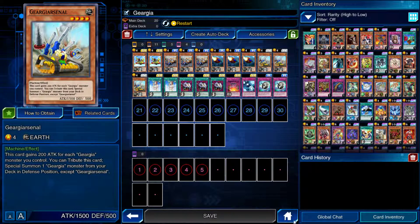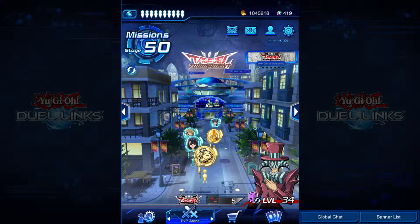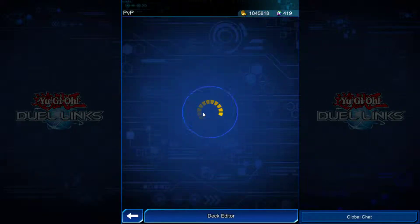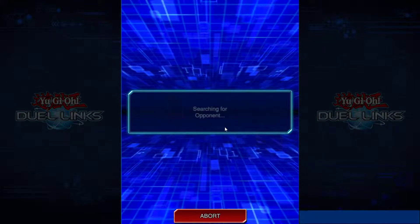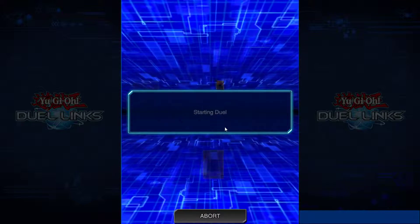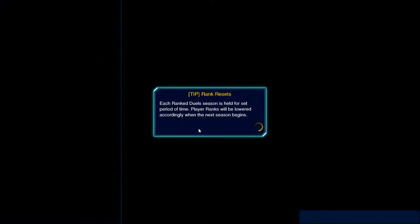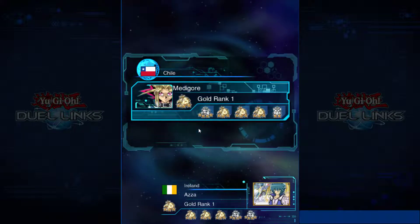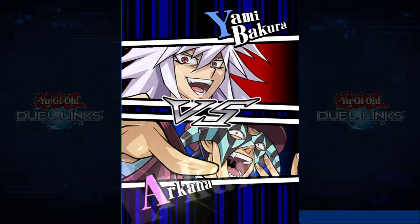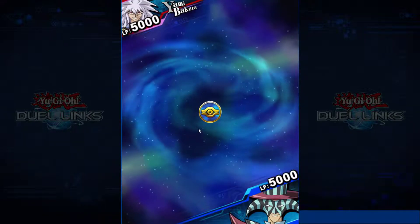Let's go ahead and jump into some ranked duels. Back to rank one, of course, because some decks just do not work. Let's try it out today. Alright, we'll go rank one against Mediogre — or however you say it. Yami Bakura. Yami Bakura, let's go.